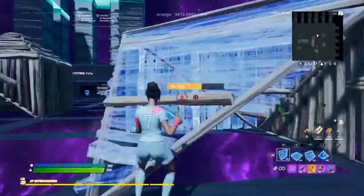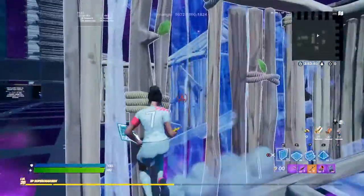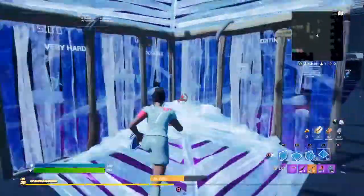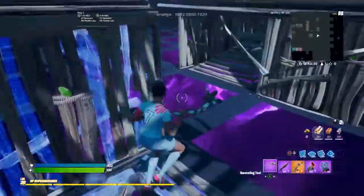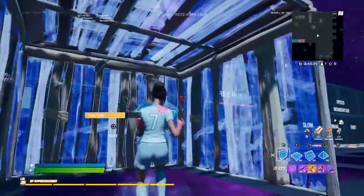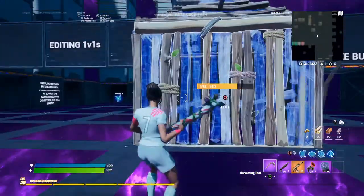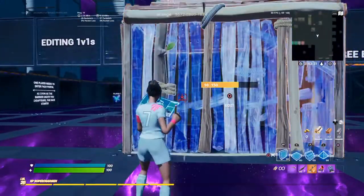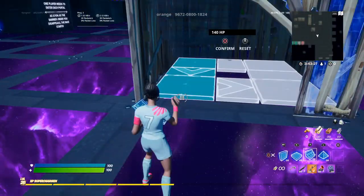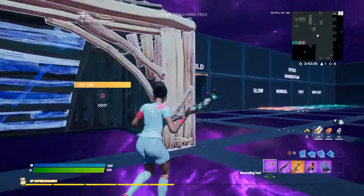Welcome back to a video guys. In this video I want to be showing you some box fight tricks. The first one is right — somebody boxes up, you take the wall, place it, edit it, place it there, edit. So that's called the mongrel classic.